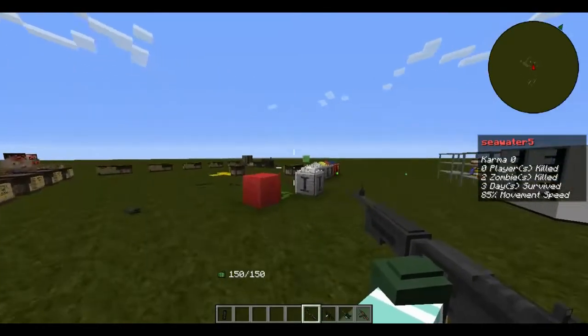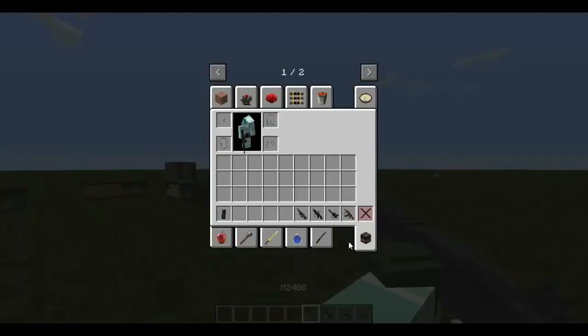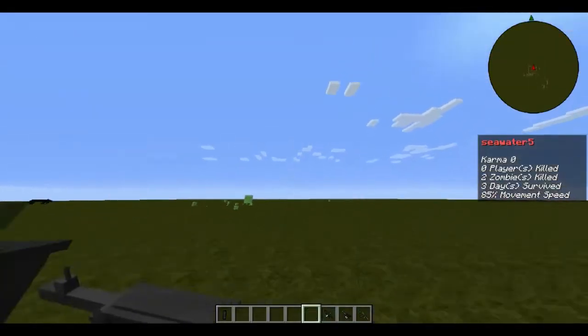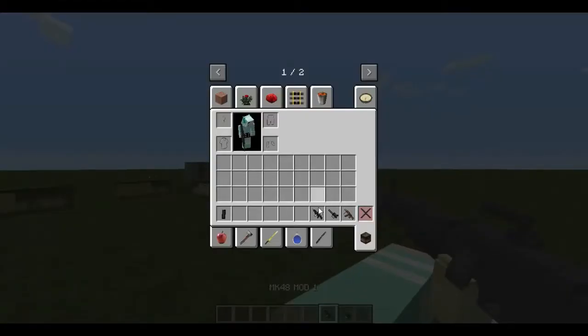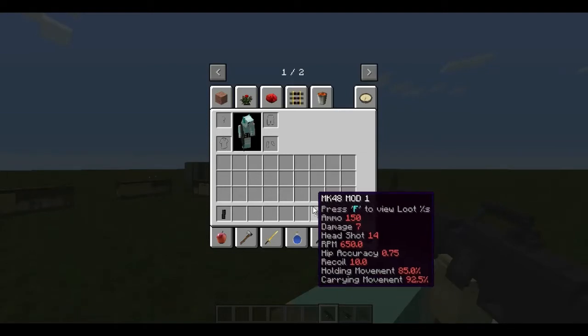The M240B has high recoil, high damage, and a high fire rate. Here are its stats. Now we have the MK48 — lower recoil than the M240B, roughly the same damage, but less fire rate.